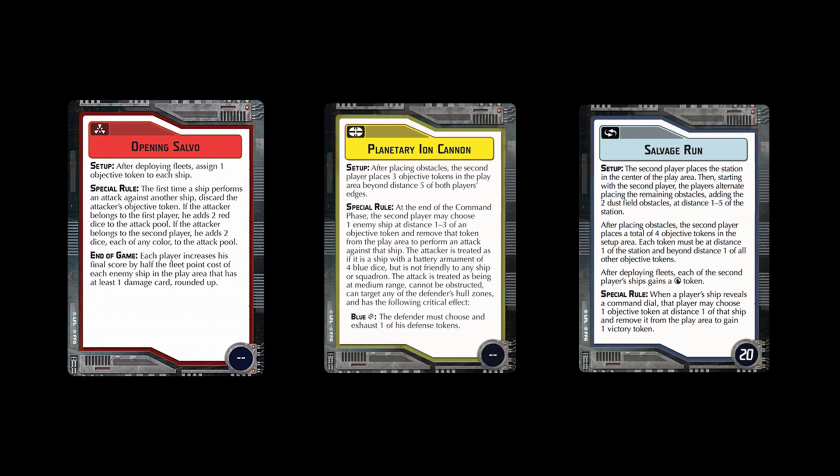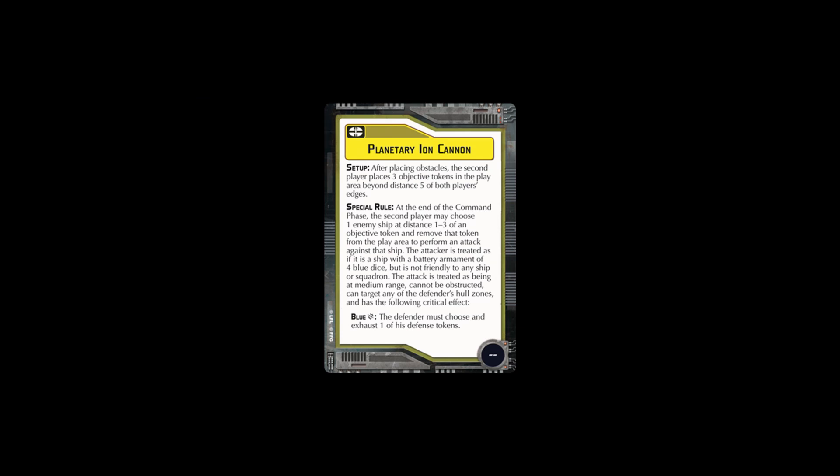Ken's fleet comes in at 400 and mine at 388, so I chose first player. Ken brought Opening Salvo, Planetary Ion Cannon, and Salvage Run. I've decided to go with Planetary Ion Cannon. Opening Salvo against a Screed fleet sounds horrible because all my ships rely on evades — I can try to evade at long range and reroll crits. Salvage Run sounds bad because I don't want to hand points away and fight at a points disadvantage. With Planetary Ion, I could try to avoid the ion cannons or just take one blast and move on.